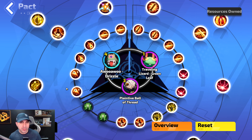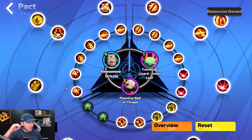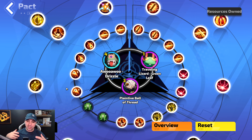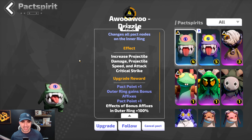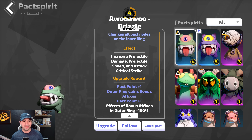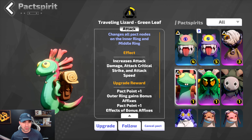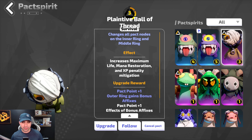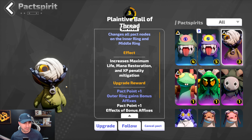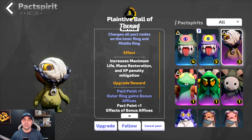Last but not least, let's check out the pets we are using for this build. I have invested no money — zero dollars — into the pet system, and I'm sure this build could be a lot better with better pets. I'll take you through the three I currently have equipped: Drizzle (or as I like to call him, Mike Wazowski) at level four, a level one green leaf Traveling Lizard, and last but not least Ball of Thread, which is an epic pet at level three — this one is more for survivability.